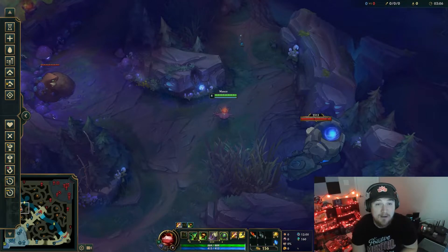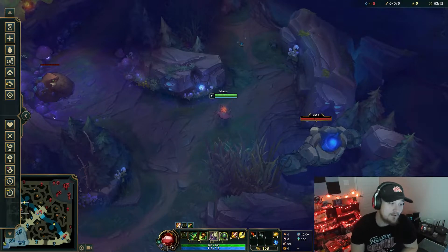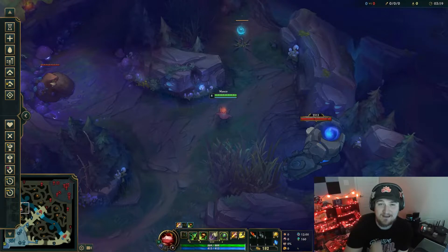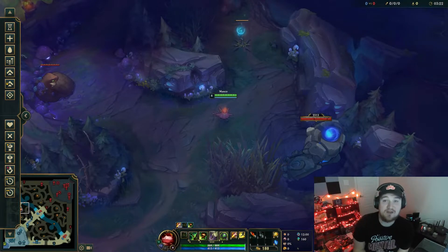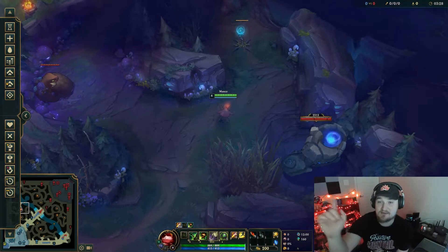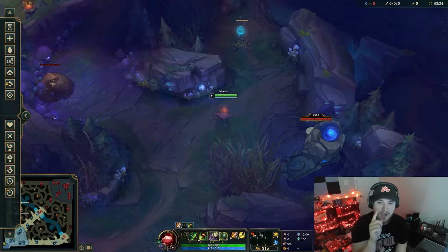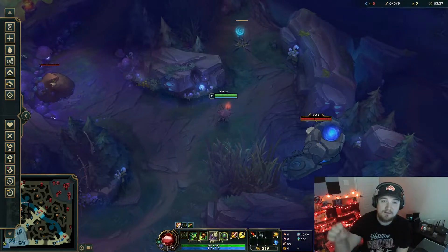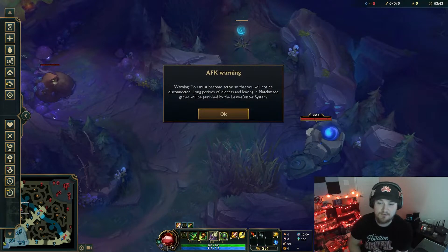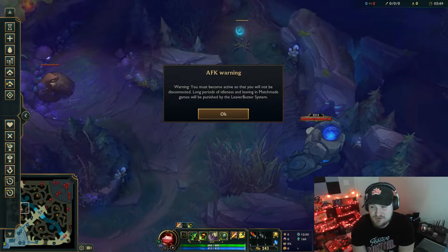For all junglers, ganking and farming — you want to path toward the lane you deem most volatile. For example, Sett versus Riven top, but in bot lane your team has Yuumi Ashe and the enemy has Sona Soraka — you probably can't gank bot lane, it's not going to be easy. Also think about the enemy jungler. If I'm playing Xin Zhao and the enemy is playing Shyvana, I know Shyvana starts red and full clears. I'll do blue, Gromp, red and then path toward bottom — maybe I find Shyvana, maybe I meet her at scuttle.